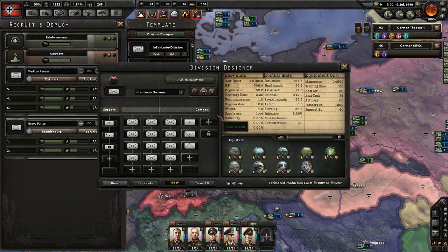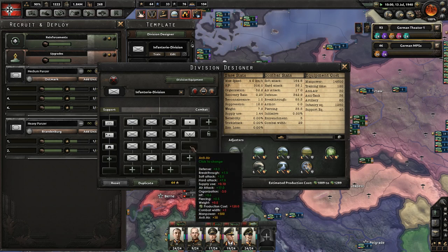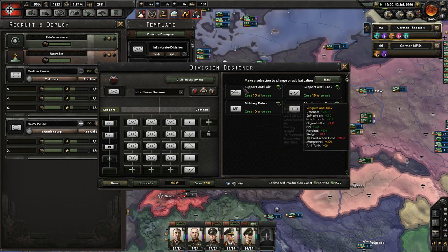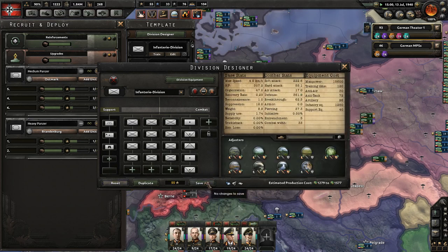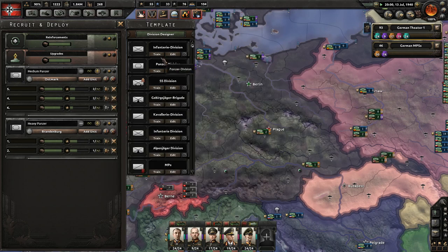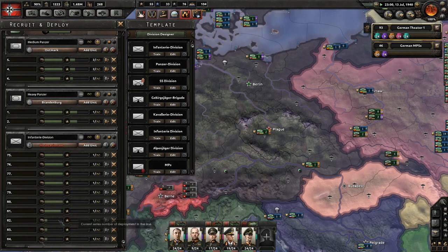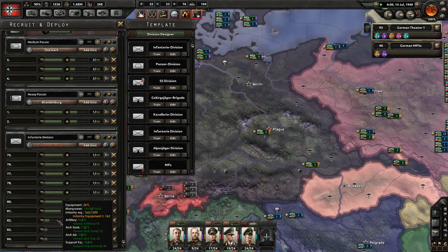We're building panzers left and right, but really we need more infantry on the field in combat. We have one regiment of artillery, anti-tank, anti-air - we're going to go artillery and anti-tank again. I don't really need the maintenance company. It'll make my divisions bigger but we need hard attack, especially against the Soviet Union - it's going to be tanks out the wazoo. We're going to start training up ten new infantry divisions, and we actually had stockpiled equipment for about seven of them.